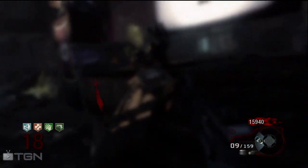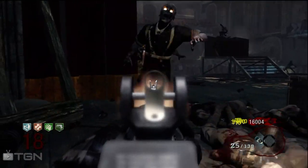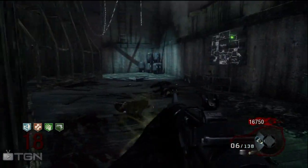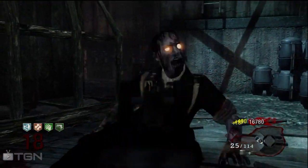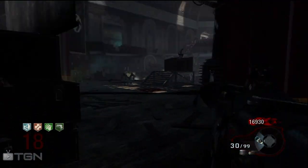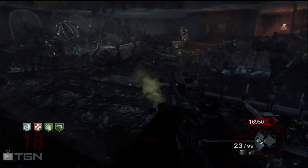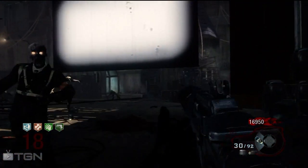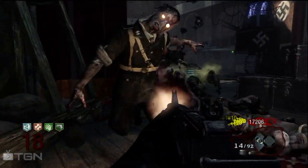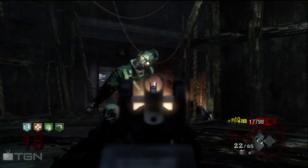Number 4: get Juggernog. This is a basic tip but it's huge. In multiplayer, so many people just don't get Jug — you're not going to last into the 20s without it. In solo you have three Quick Revives, but you still need Jug. Don't think you can skip it for other perks; trust me, you're going to need it.